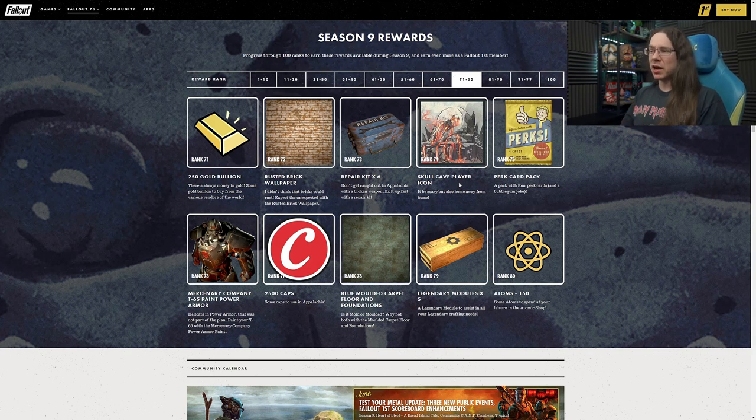At Rank 75 we have perk card packs. At Rank 76 we have the Mercenary Company T65 power armor paint, which works fairly well - the logo works well on the big broad chest on the T65. Still not my kind of look really, but for those who like their T65 you've got the Hellcats logo to rep there if you would like to.